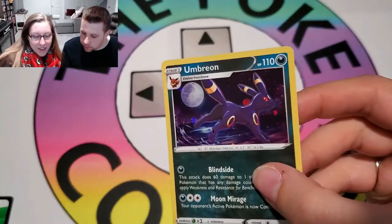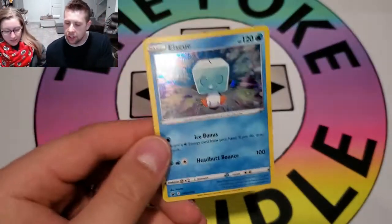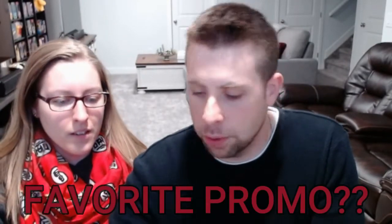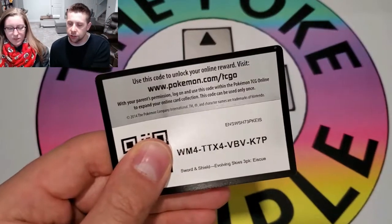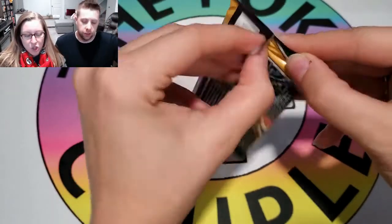So here is the very sought-after Umbreon promo — no print lines I see on that one. And then there's this one — the Glaceon. Let us know in the comments which is your favorite of the four promos. My favorite definitely is Umbreon. Slowpoke for me. And here's another code card. I'm going to start with the Duraludon three-pack blister.